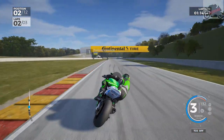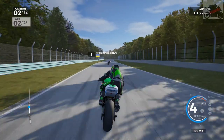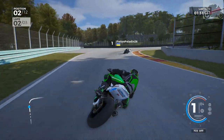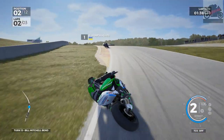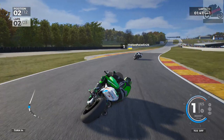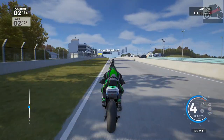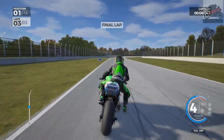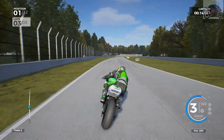Let's see if we can close in through the right-hand kinks — we were pretty good through there last time. Not as good a line that time, but we did close in a little bit. A bit earlier on the brakes this time. If we can get close enough, we may be able to slipstream him down the straight, but I don't think we're going to get him by the line. We're definitely close enough to slipstream — closer than what we were to the last guy. And we are in the lead!